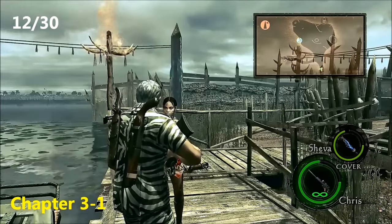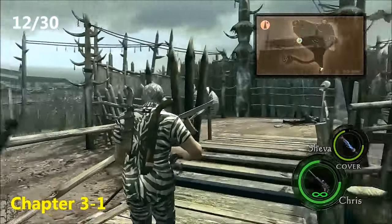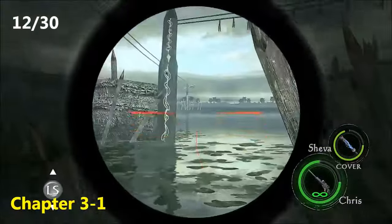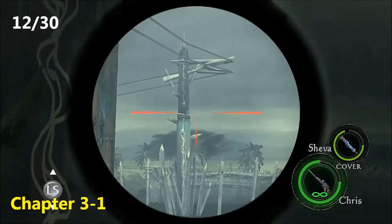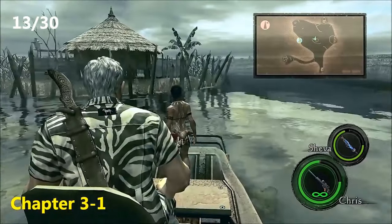Now in Chapter 3-1, Emblem 12. From spawn, instead of going over to grab the slate — well, you've got to grab the slate anyway — but it's easiest just to shoot it from spawn. You can see way in the distance on that pole over there the emblem shining. Way easier with a sniper, so make sure you have a sniper. Go ahead and snipe that.